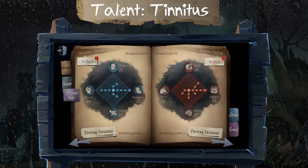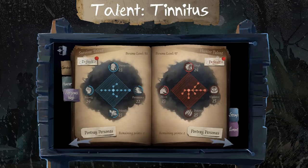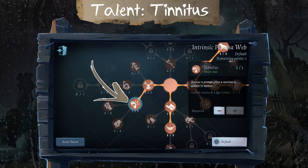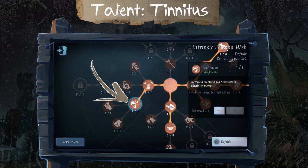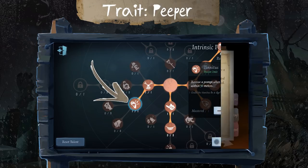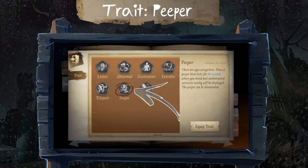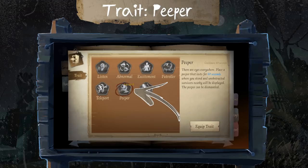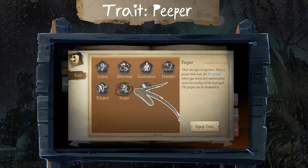If you want to face camp like a pro, you can use talents and traits to improve your skills. Select Tinnitus, a talent that will give you a prompt whenever a survivor is within the range of 36 meters, and select the Peeper trait and put a peeper right in front of the rocket chair. Nearby survivors will be displayed, which makes the protection of the rocket chair way more easy.